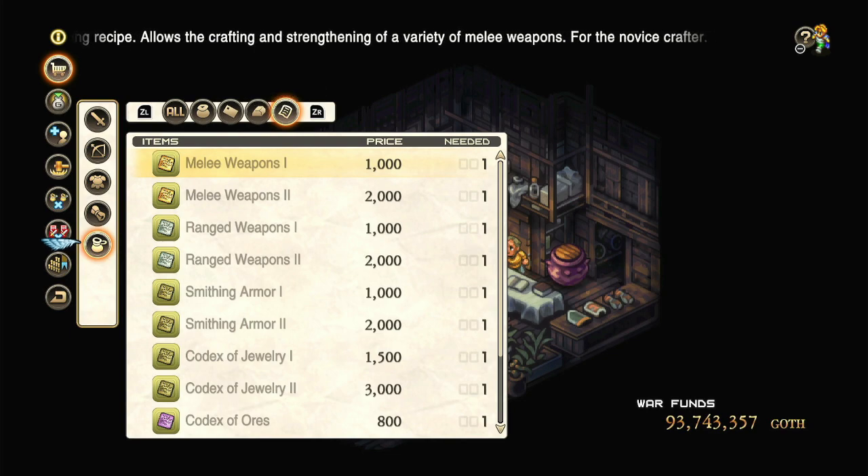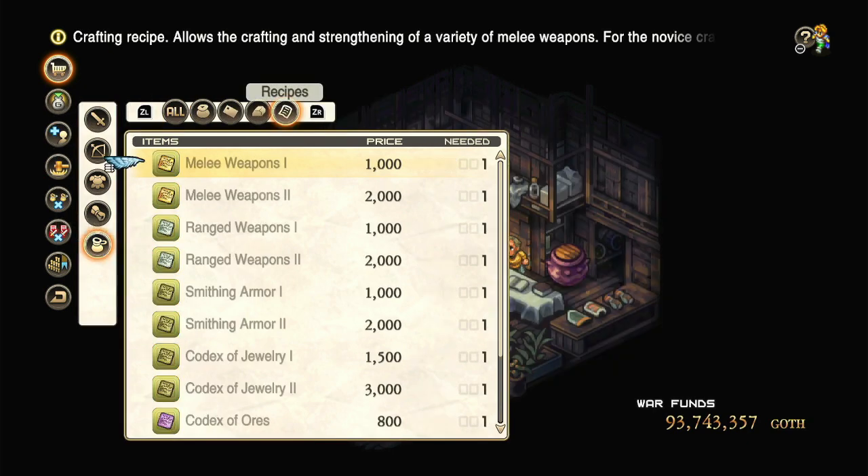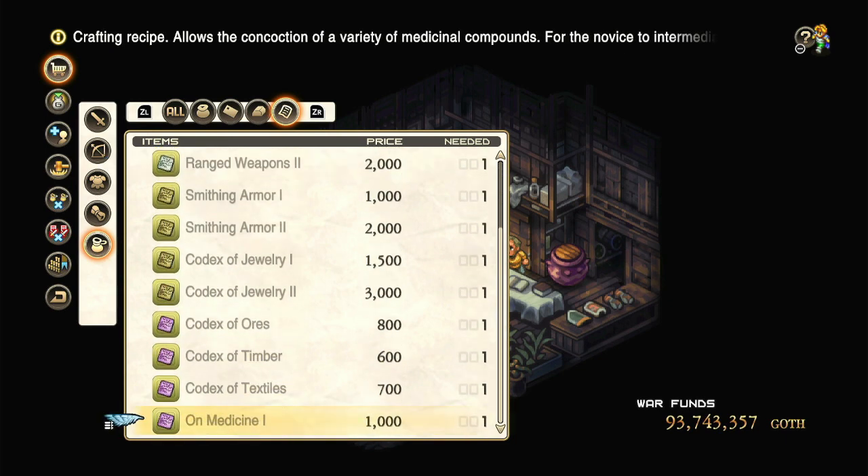It'll give you a little pop-up that says, hey, if you go to the store, you get to craft some stuff now. And so you immediately do so. You can immediately find a wide variety of different recipes at the store. You start off with melee, ranged, armor, jewelry, ores, timber, textiles, and medicine.